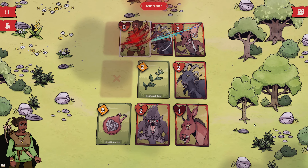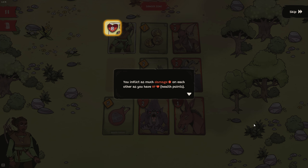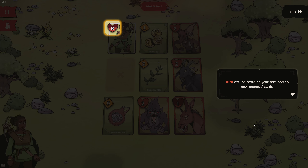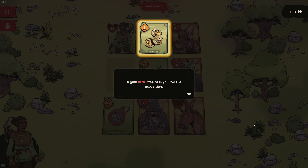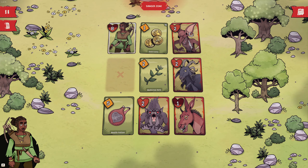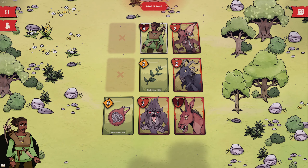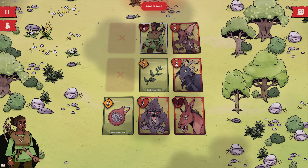We need to do 2 damage there. We have 10, they have 2. When you move on an enemy, a confrontation is automatically triggered. You inflict as much damage on each other as you have HP, indicated on the card and on your enemy's cards. You killed this enemy because you had more HP than it did, but it still dealt damage to you. If your HP drops to 0, you fail the expedition. When you kill an enemy, it leaves behind a loot card — the more powerful the enemy, the better the loot. We take the coin. There is 7 damage on the board right now. We can kill everything, but we can't go to every step because of the route we'd have to take.